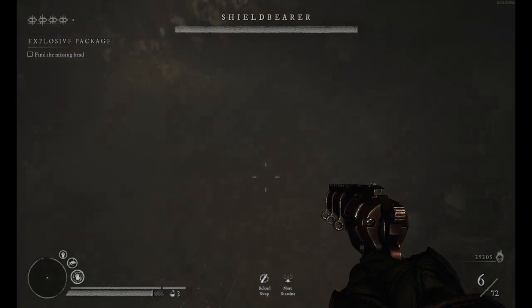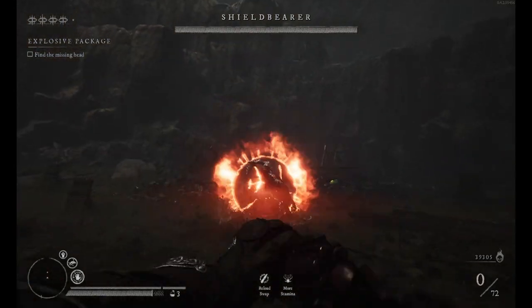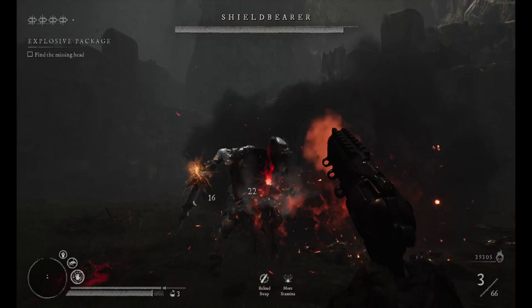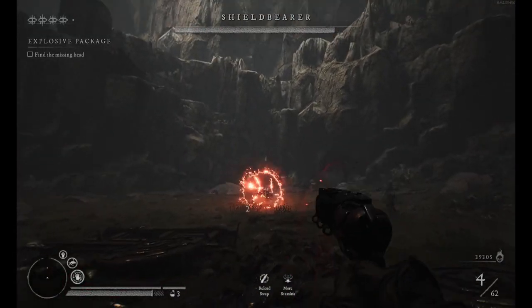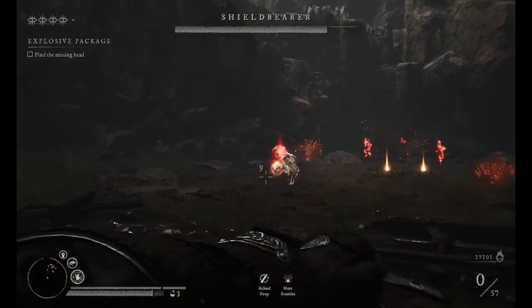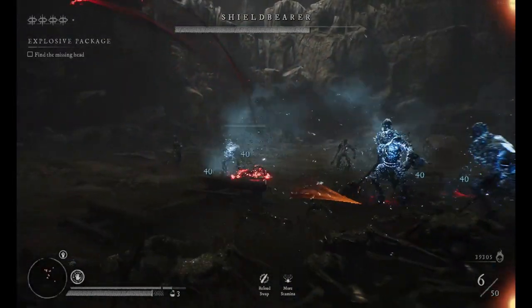Once you jump here, just jump a second time before so you don't damage yourself, and immediately start shooting this guy. This guy is actually fairly easy — it's much easier than the first boss, at least for me. Because this first phase is absolutely nothing. So you just hit him like this, and now he will start to spawn these guys.